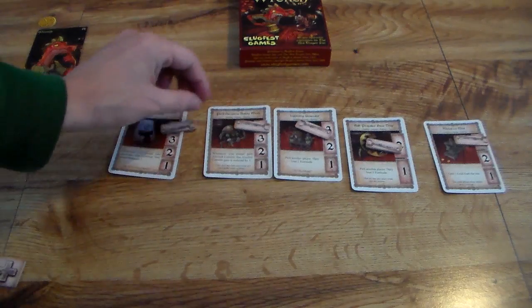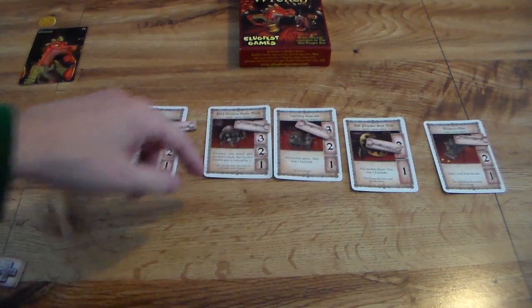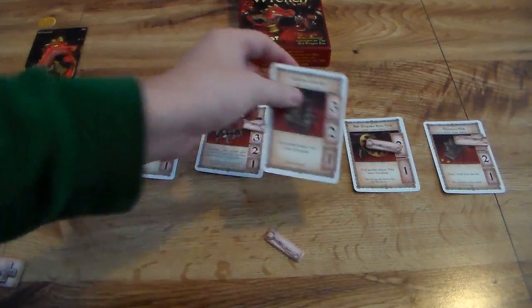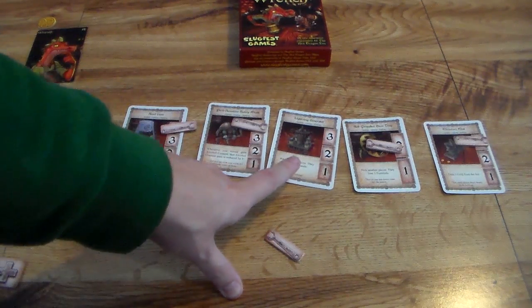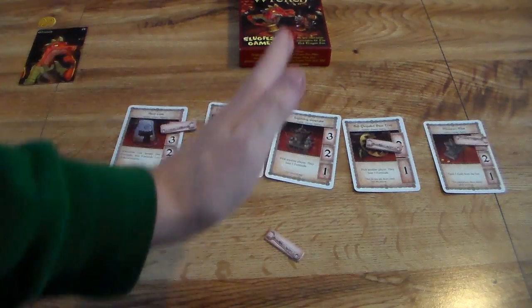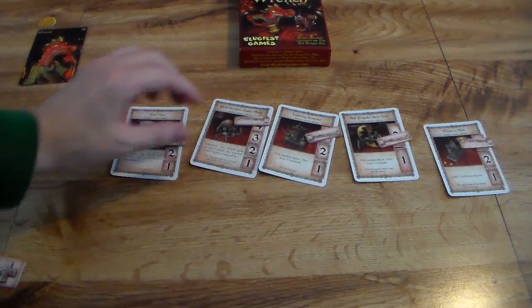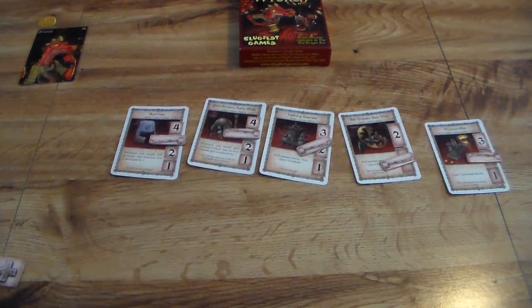There are two different types of gizmos and gadgets. Passive ones go off only if a certain condition is met. Active ones always go off during the action phase, and you've got to remember to execute them or you lose out — for example, one says pick another player, they lose two fortitude. So during my action phase, I play my action card in addition to executing all my active gizmos and gadgets. At the end of the action phase — the balancing mechanism — they tick away one fortitude point. This is how they keep the army in front of Wrench from dominating the complete game.